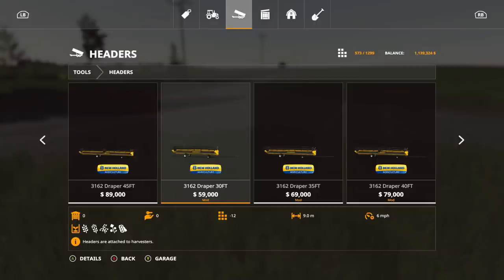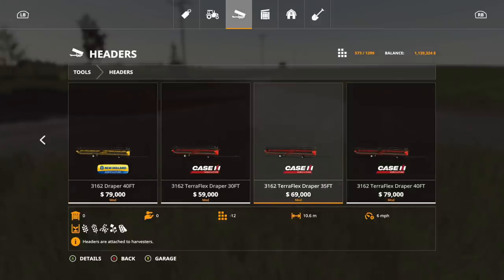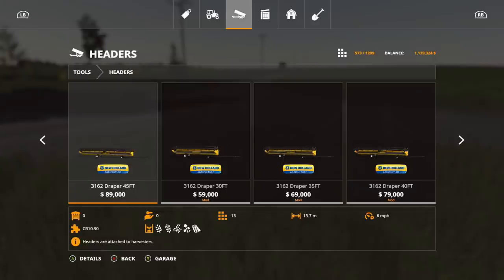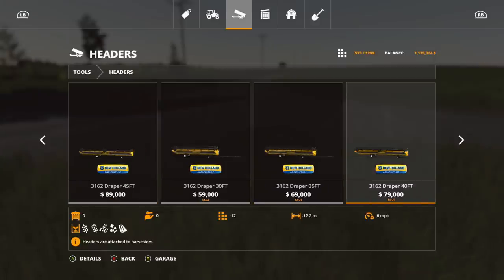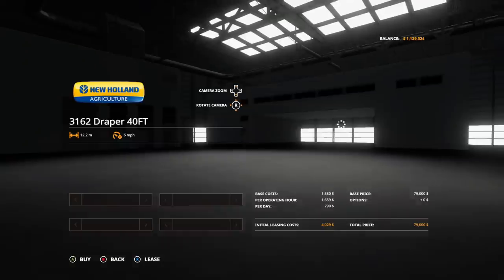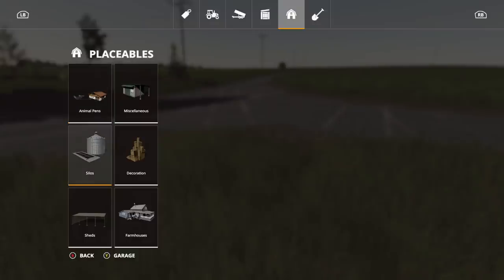Last regular mod is the New Holland Case IH Draper pack, which includes three New Holland and three Case IH headers, ranging from $59,000 to $79,000. These are all 12 slots and range from 9 working meters up to 12.2 working meters. There are no options on these.